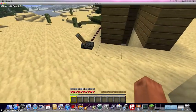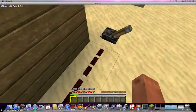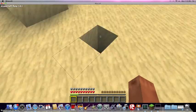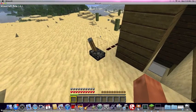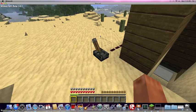To make it stop at the end of the line, you put water right here and it flows all the way to where you are. Here's some of the wood that I got — a lot of it. It comes in stacks of 64 and it's easily used in creative mode, that's what I'll do it in.